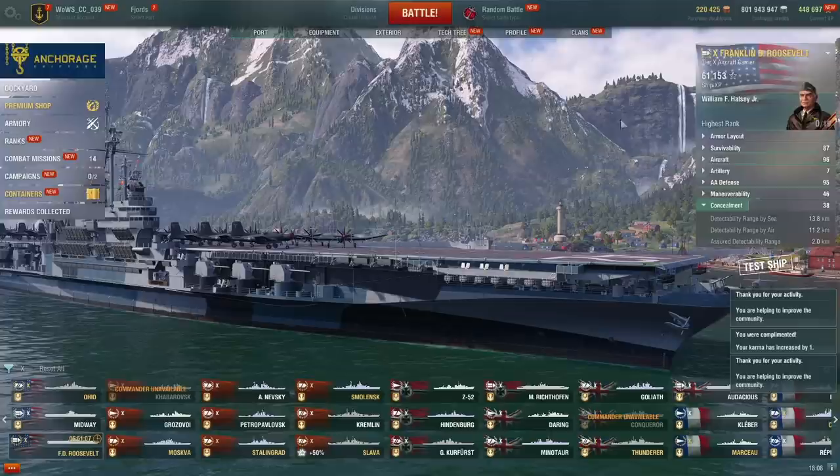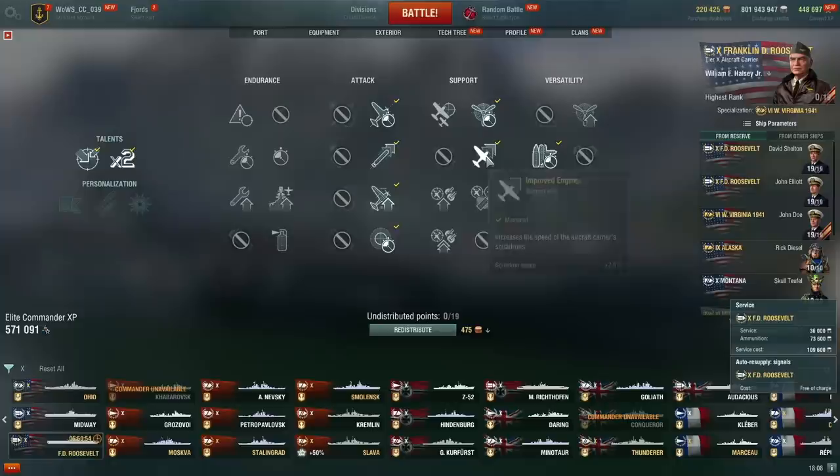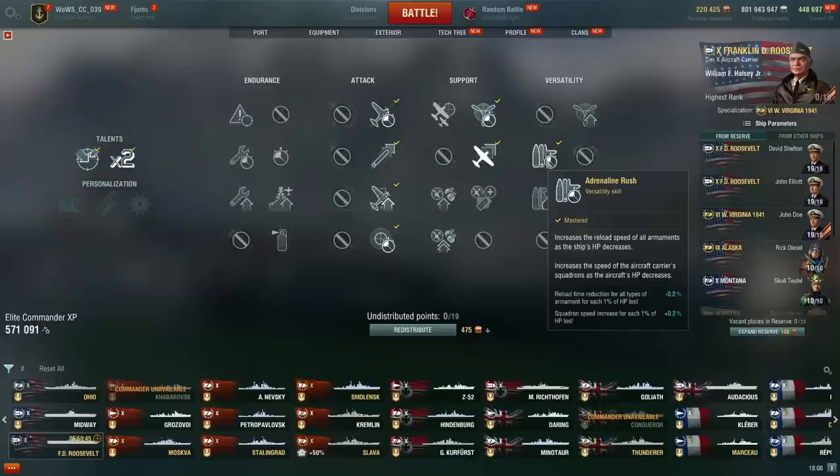I did use Halsey in this match, but that didn't matter because I couldn't activate the abilities anyway. Commander skills are different than usual. I start with air supremacy, then improved engines. Instead of survivability expert, I go for aircraft armor, then sight stabilization. Then I go for adrenaline rush because you do take damage when you do your multiple strikes, and adrenaline rush actually kicks in and is quite useful.